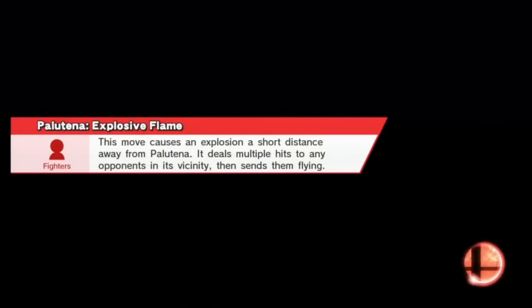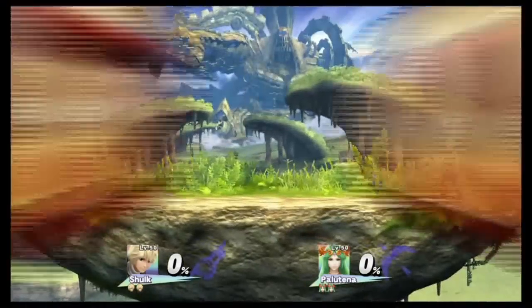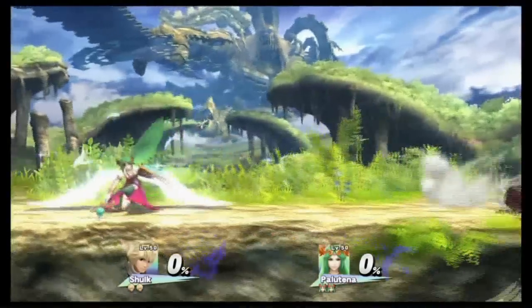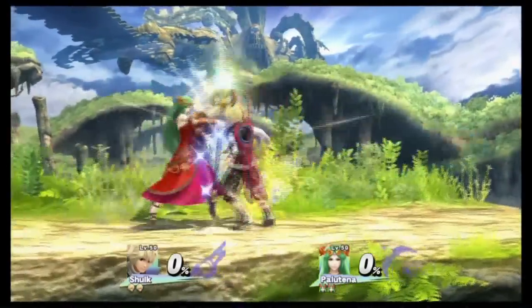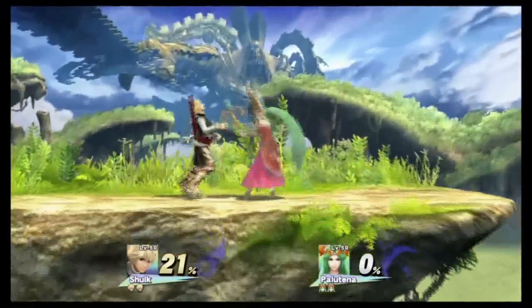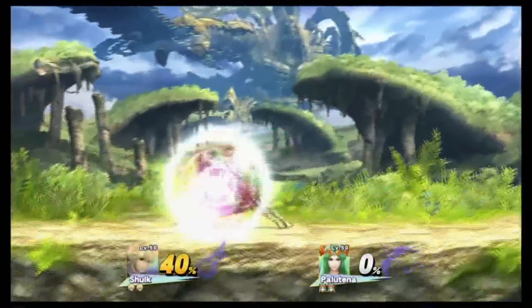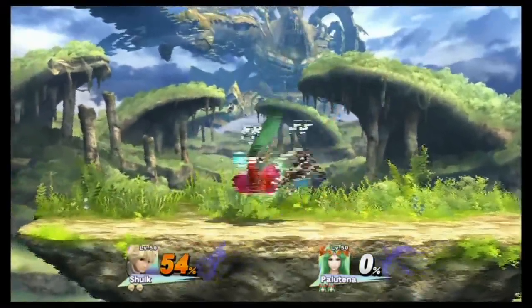Hey there guys, welcome back to Amiibo Tournament 5. We are pretty much at the halfway point of round 2 now, as it's Shulk vs Palutena. This is going to be an interesting match — these two have never faced each other before. Both are pretty competent, Shulk probably more so than Palutena, although he is trying to redeem himself after that dreaded loss to Charizard in round 1 of the last tournament.